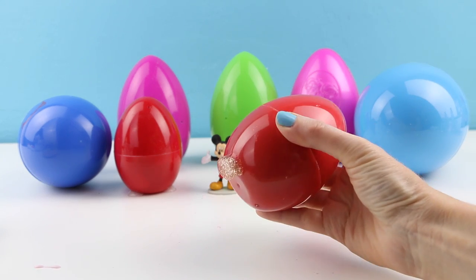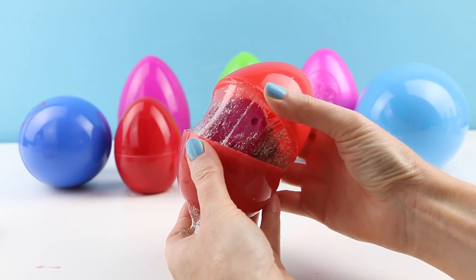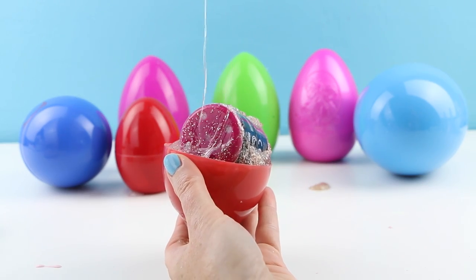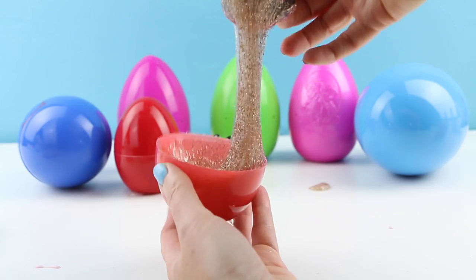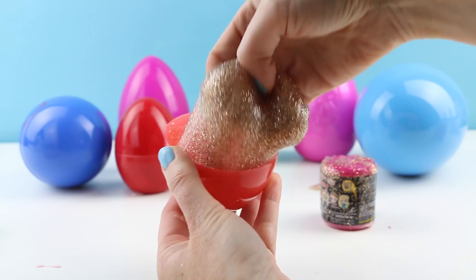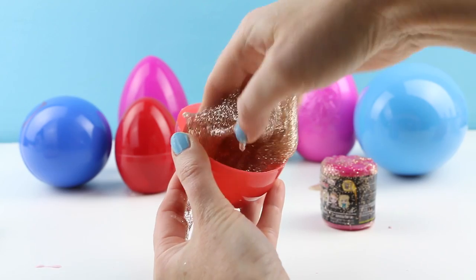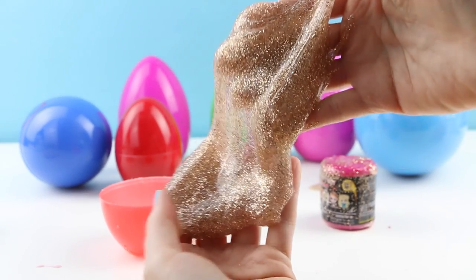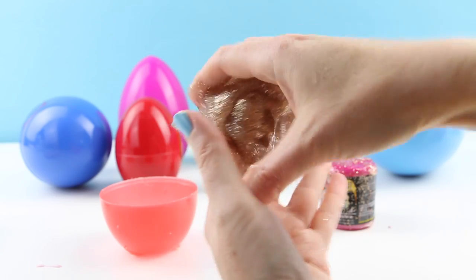Time for our next slime surprise. Let's choose this egg — this one has slime oozing out of the bottom too. It's a glittery gold slime. This one is not as sticky as the previous one. It's so pretty. Anything gold is usually my favorite.